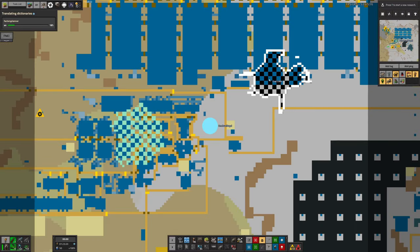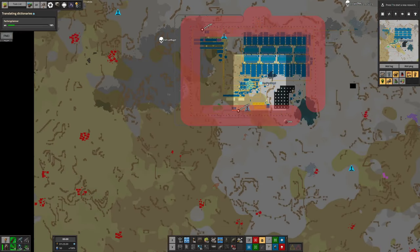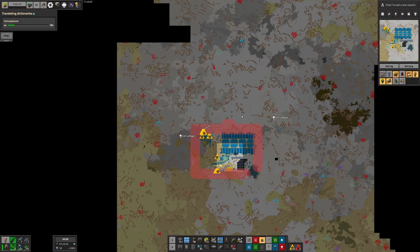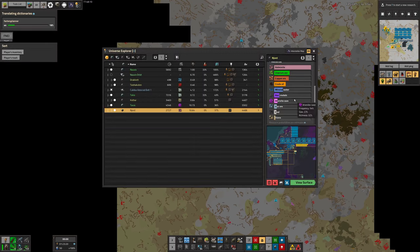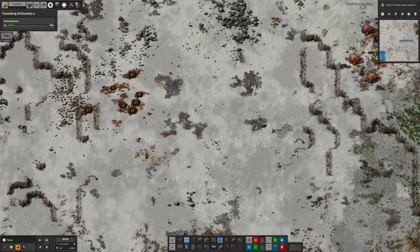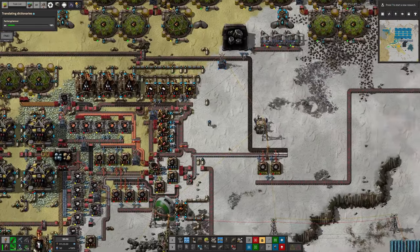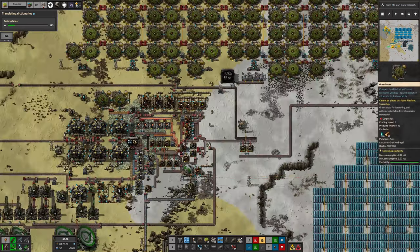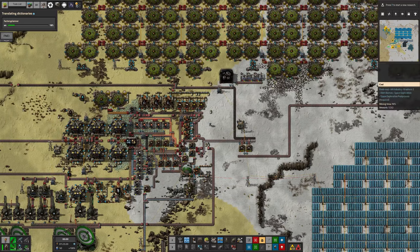Looking at this, there's only 230,000 coal there so I'll need to go out and find a bigger coal patch. But there's no coal on this planet either. So we're going to be sticking with bringing everything in by delivery cannon because there's no real alternative. I may even have to start bringing coal in by delivery cannon once I've exhausted this patch, and that's really upsetting.